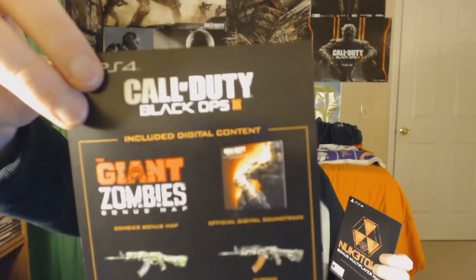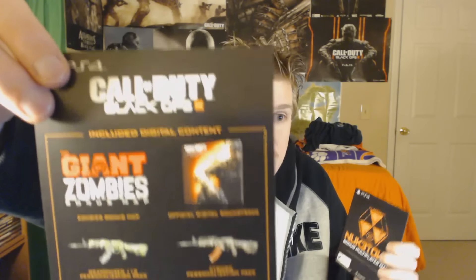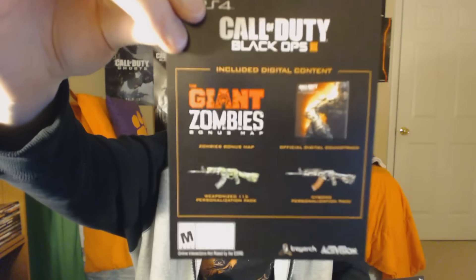You also get two camos - Weaponized 115 and the Cyborg camo. Those two camos were actually in Black Ops 2 as well. It's basically just a paper with the code on the back. Last but not least is the Nuketown 3 bonus multiplayer map - again just a paper with a code on the back. This one opens up and inside it promotes the season pass, which I hope I can get because the season pass is a great thing.